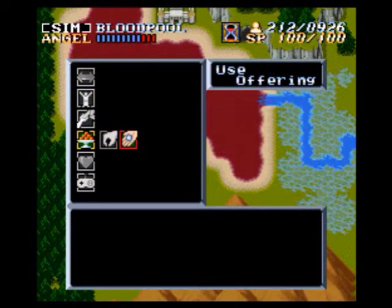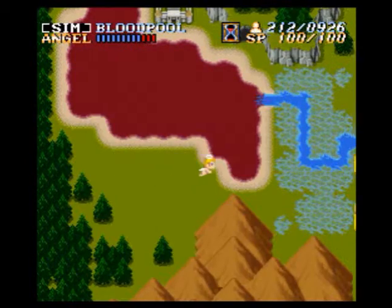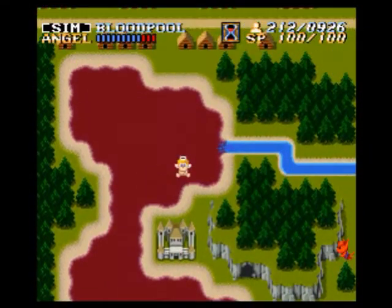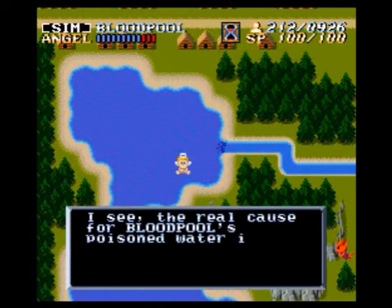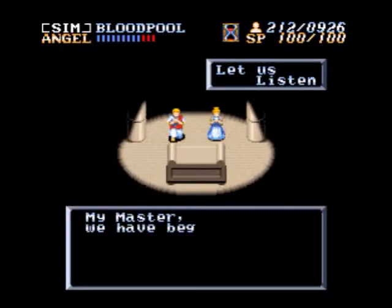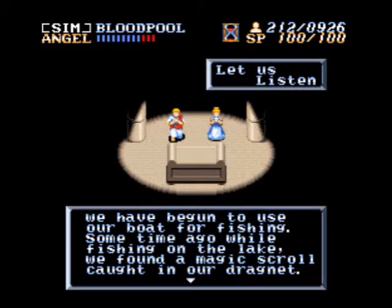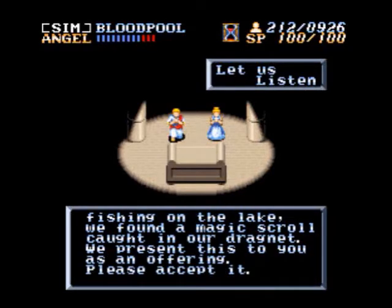So we will go over to here, use offering — Magic Skull. Something's gonna happen to Bloodpool. Bloodpool's not Bloodpool anymore. The real cause of Bloodpool's poison water is the location of the Red Demon's lair. And the people have something to say — we have begun to use our boat for fishing. Some time ago, while fishing on the lake, we found a magic scroll caught in our dragnet. We present this to you as an offering.